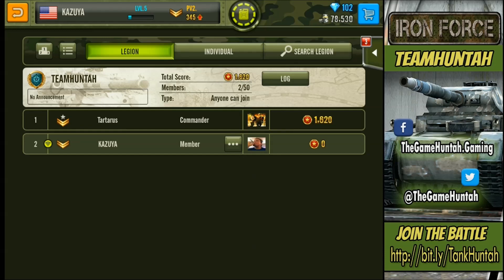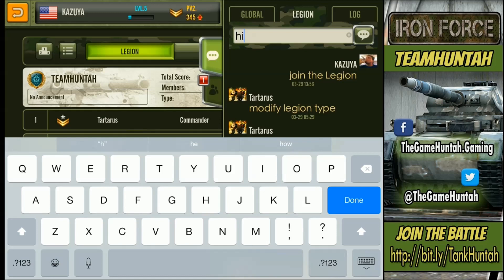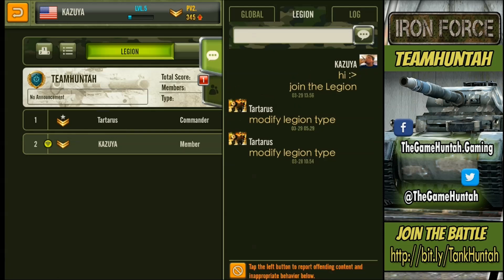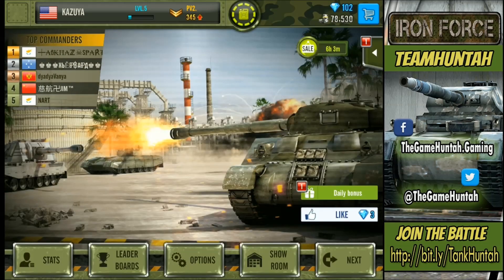Now we are part of the Legion. We have some extra chat options — you can have a private chat with your own Legion, which is a really nice feature. I can type in here, even add a happy face. All right, we're part of the Legion and we're good to go. We already joined the Team Hunter Legion.